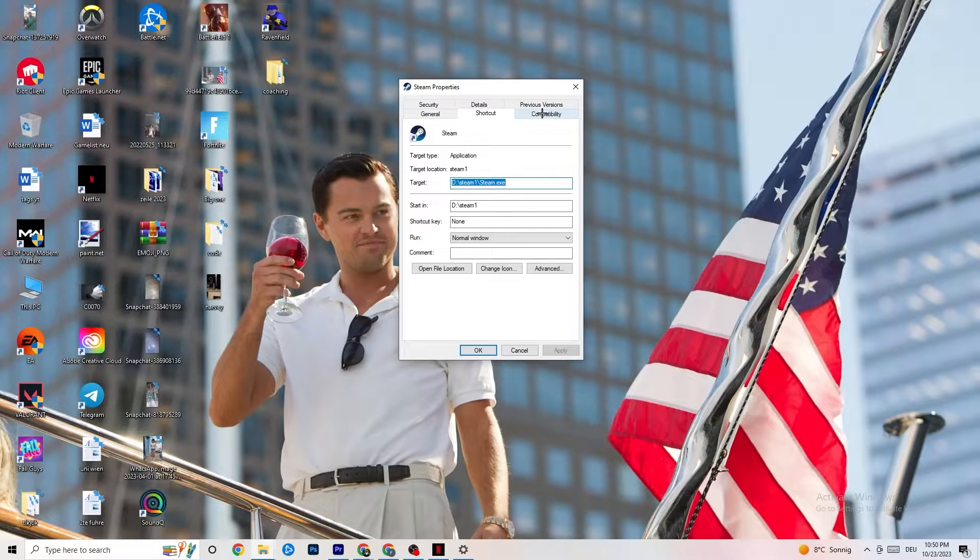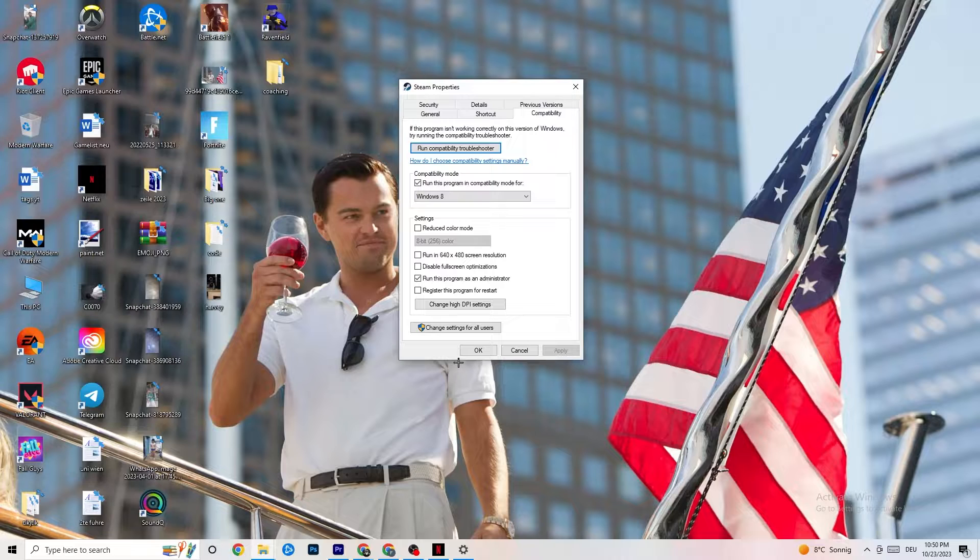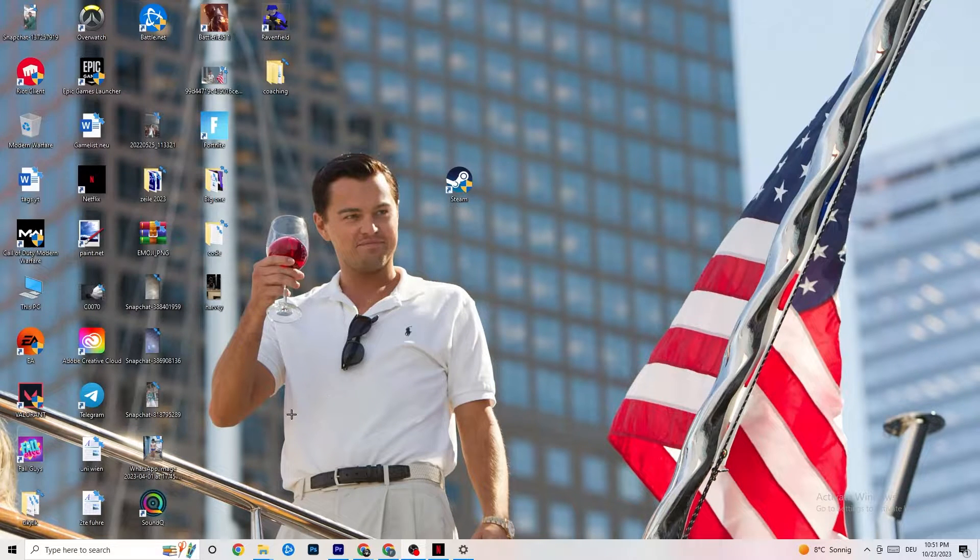In Properties, click on the Compatibility tab. Enable 'Run this program in compatibility mode for' and select the latest version available — for me that's Windows 8. Disable reduced color mode, disable 640x480 screen resolution, disable full screen optimizations, and enable 'Run this program as an administrator.' Click Apply and OK. After restarting your PC, an administrator symbol will appear on your launcher icon.